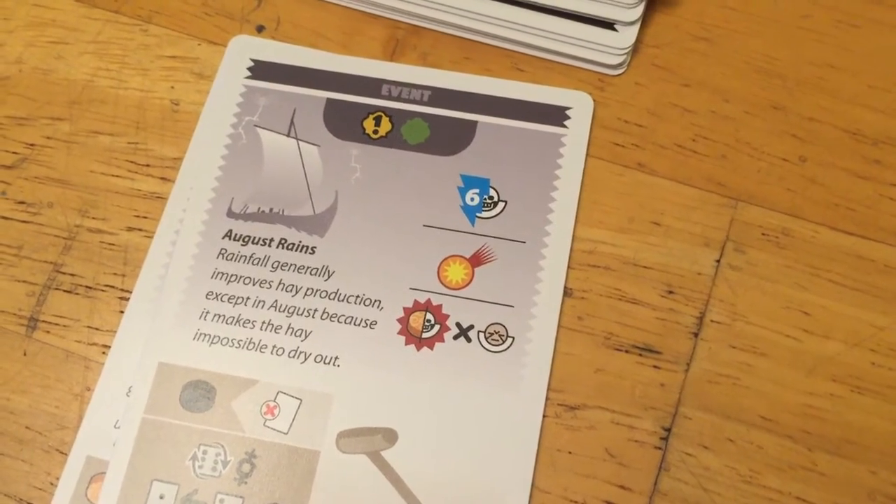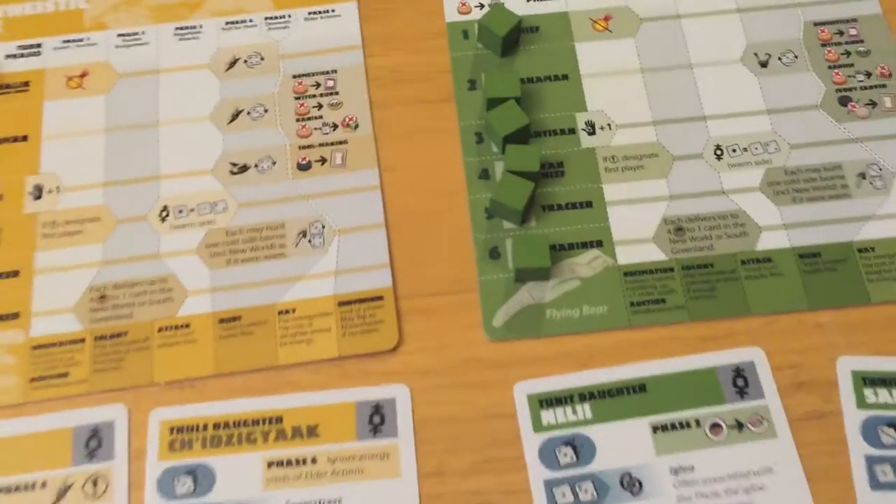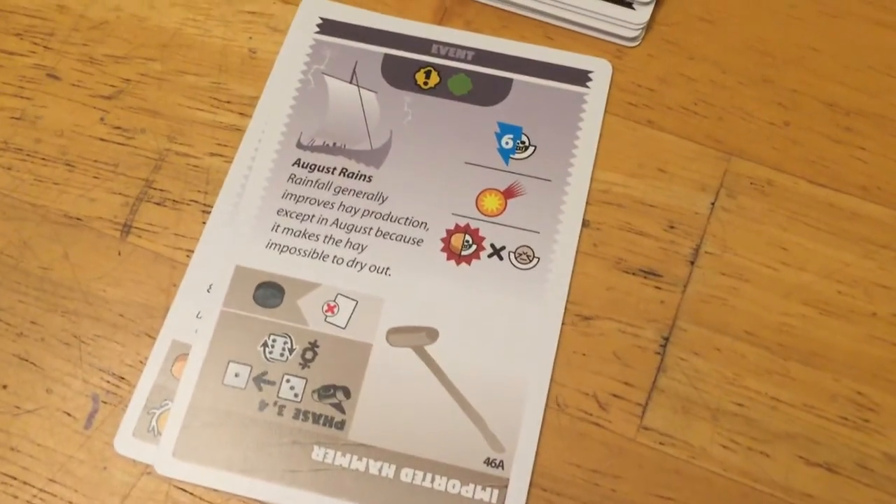First thing off the bat: every rank six elder dies in a storm. Storms have claimed our best sailors, the greatest minds of the previous generation. So if you have a rank six elder — which everybody does — they lose a cube. Goodbye, oh captain my captain.